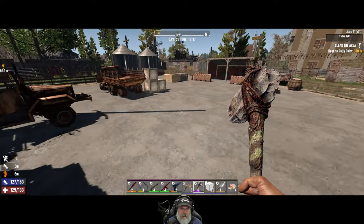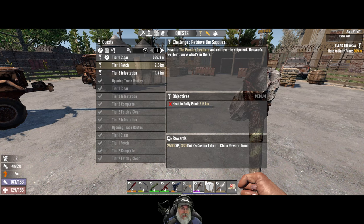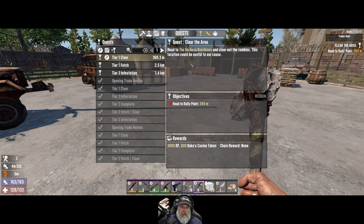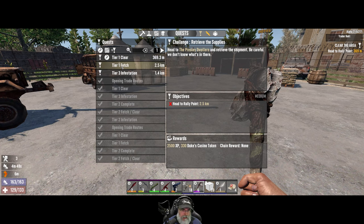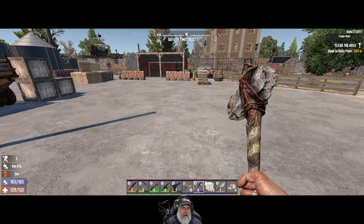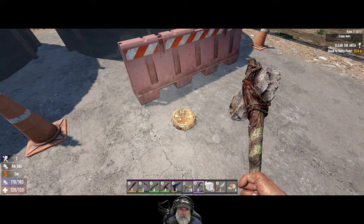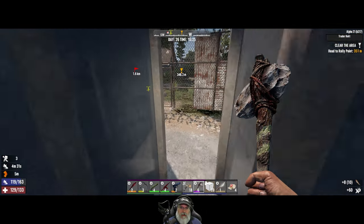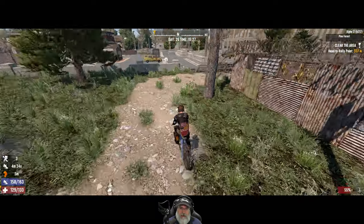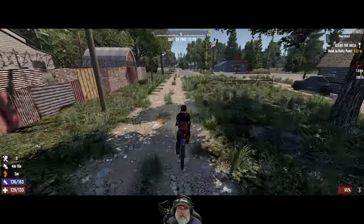I'm gonna do the Presley Dwellers since we've already done that off camera. We'll have to come back and do the Barbosa residence because it's a new POI and I don't want to do a new POI without being on camera for you guys. I'll do the Presley off camera - it's just a normal tier one. Then I'm probably gonna take tomorrow's in-game day and the rest of today off to get ready for horde night - just a whole bunch of concrete upgrading on the base.